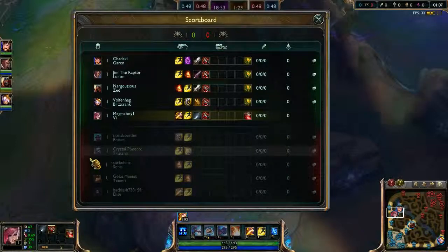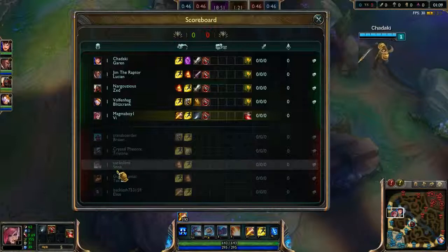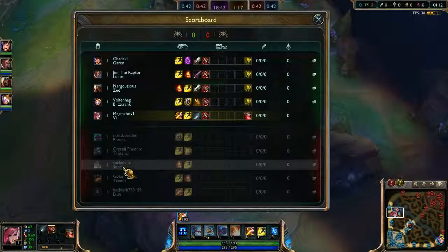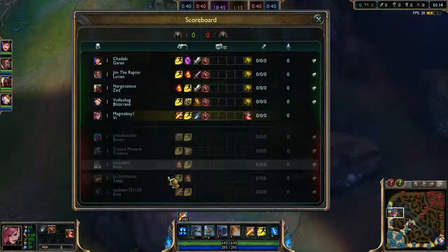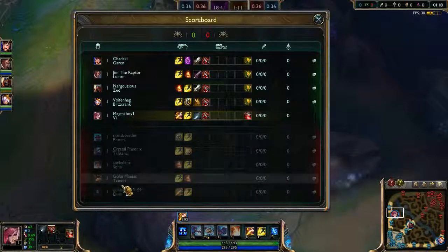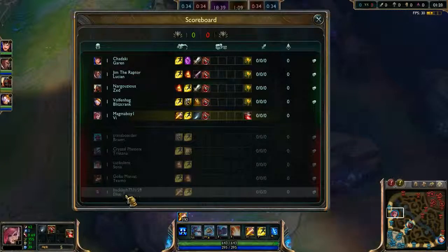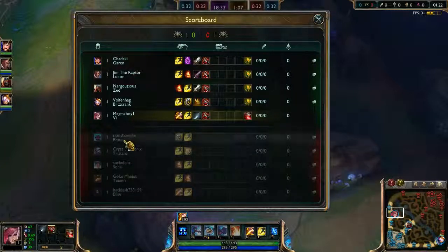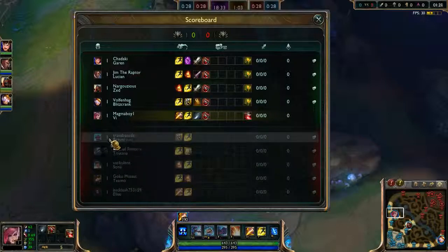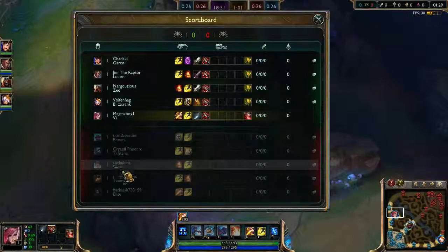They have ADC Tristana - she has a new splash art. They have a Support Sona using the new DJ Sona skin, which is really cool. I hope you guys can get a good look at that before I get out a video of it on my own time. It's probably Top Teemo and Mid Sona with Jungle Elise.